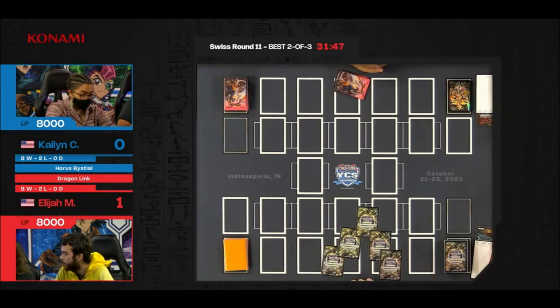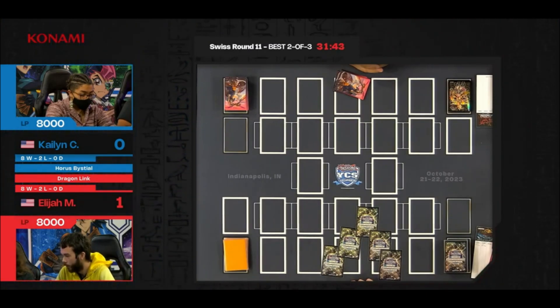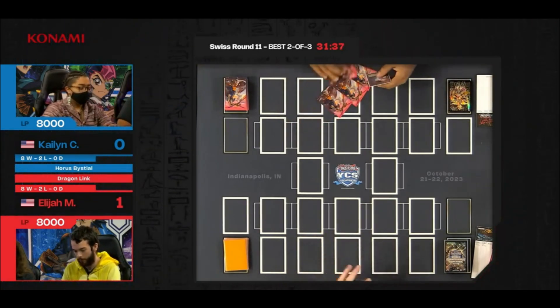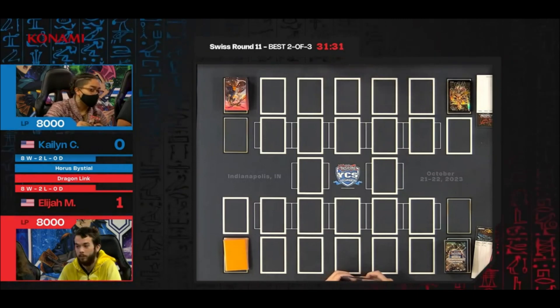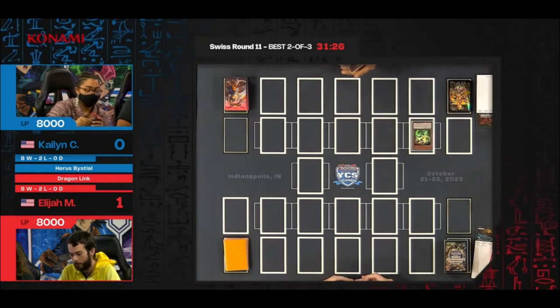Judges are speaking with the players — a time of 37 minutes and 17 seconds. They have been given the timer. Kaelin would like to go first. We see Ash Blossom, Chaos Dragon Levinear, a couple of spell cards. Into the main phase, normal summon Saifert.